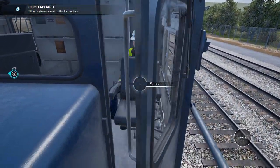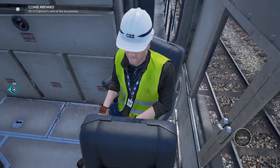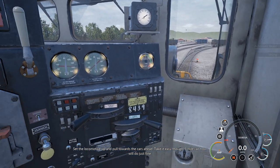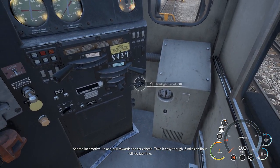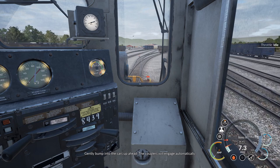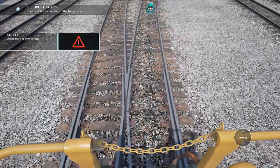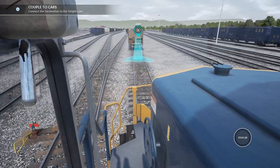Climb aboard this locomotive and we'll get started. Easy — open the door, get inside, shut the door, because you wanna be nice and cozy. Set the locomotive up: reverser into forward, pull towards the cars ahead. Take it easy though — five miles an hour will do just fine. Headlights to bright, throttle to one. Gently bump into the cars up ahead — the couplers will engage automatically. We're at five miles, should be good.